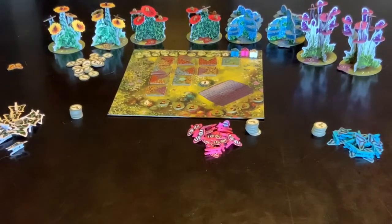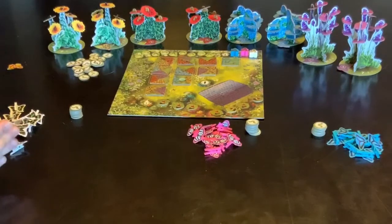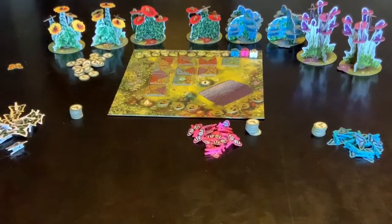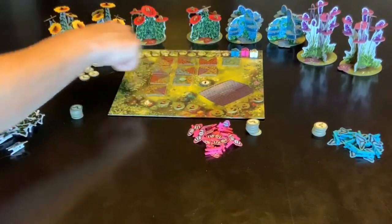Whenever you close off a garden, that's when you're going to add butterflies. The very first thing that happens is you bid for order. White would go first because he's furthest to the right and he's choosing one of these spots.